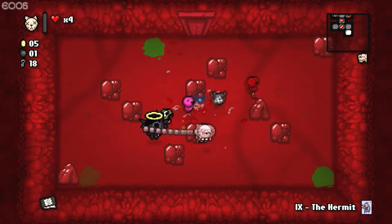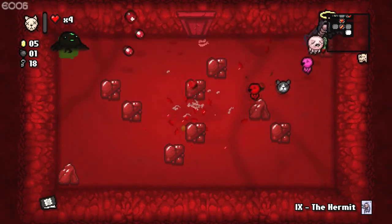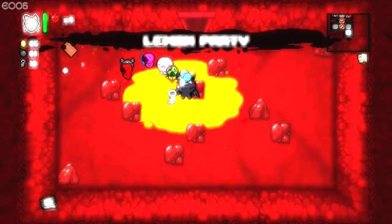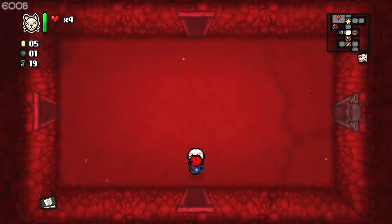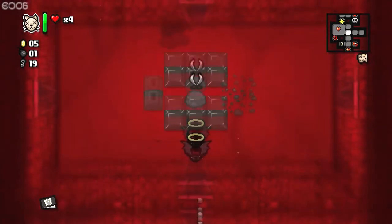Whoa. Oh man. Tammy's head — awesome in this game. What's this pill? Lemon party. You know, let's use the hermit. Nothing. Alright, so this is what we've got. We have the ability to go in and die — that's pretty much what we're going for here.